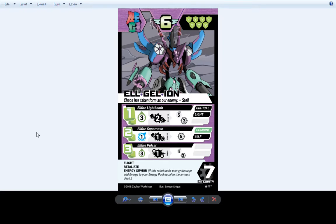Going up to everybody's favorite level 4 — we have Algelion, which hasn't really seen any changes. Still lays down the smack, still a very Berserker-style robot that can deal lots of damage for very low energy commitment.